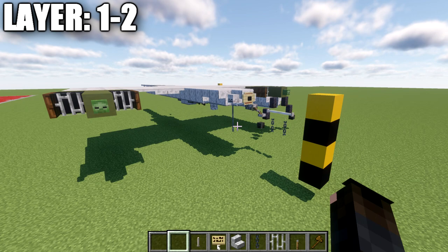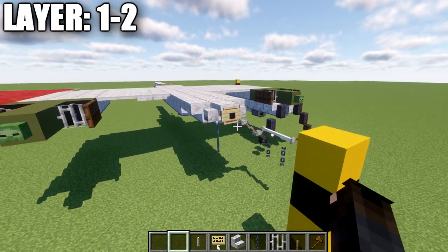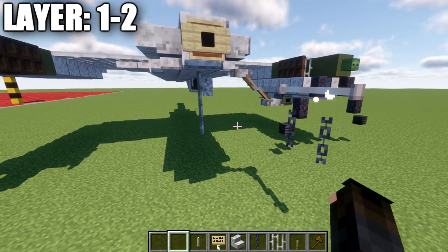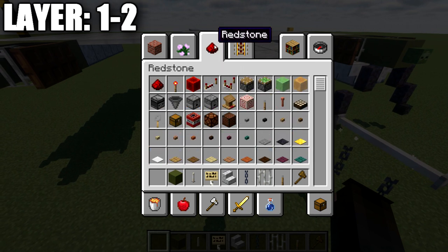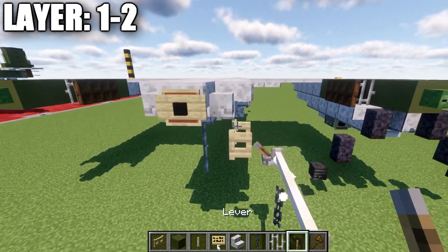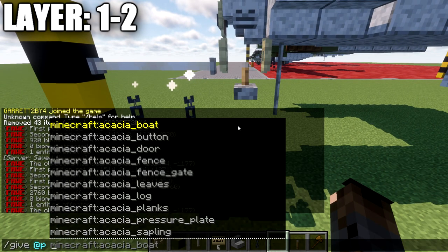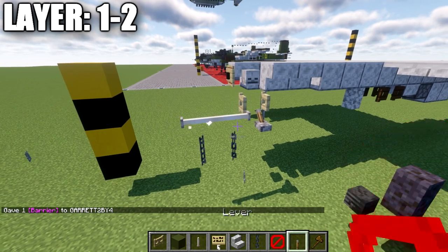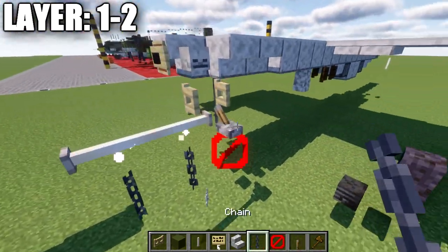For layers 1 and 2 we're adding the radar system at the front and finishing the bottom section of the aircraft. First we're setting up the antennas. On non-Java versions, use a birch wood fence gate placed below the skeleton skull, opened out toward the outside of the aircraft, plus a barrier block with a lever on top. On Java, the better method is to place a block, put a lever off the side, then use the debug stick command: /give @p minecraft:debug_stick. Left-click to select 'face wall', then shift right-click to set it to ceiling. Left-click again to select 'facing west', then right-click to rotate it outward.